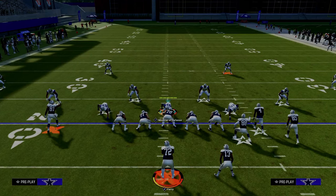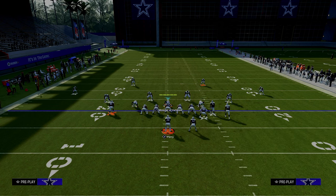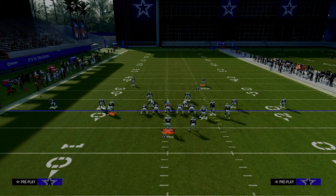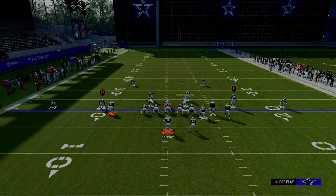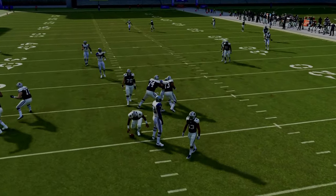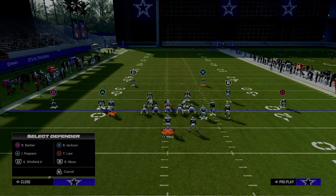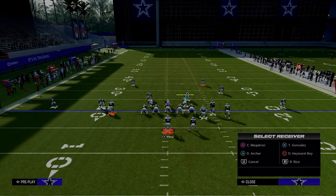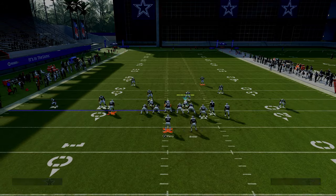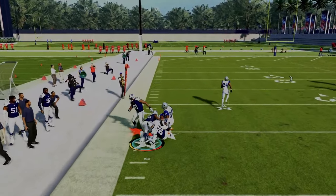What this allows us to do defensively is have shaded underneath yellow zones and pair those with a curl flat. So for example, we shade outside and underneath — you get these hook curls shaded outside and underneath. Then we've got a curl flat defender; we're going to re-hot that slot on the right to a curl flat. What often happens in dollar is we back him off, and the purpose of that is to help the blitz on the left side. When you back off a curl flat, they play with a little more depth, and you can see how he plays the tight end really well.